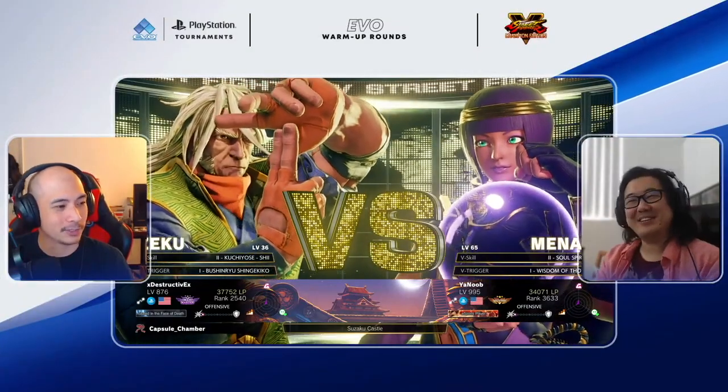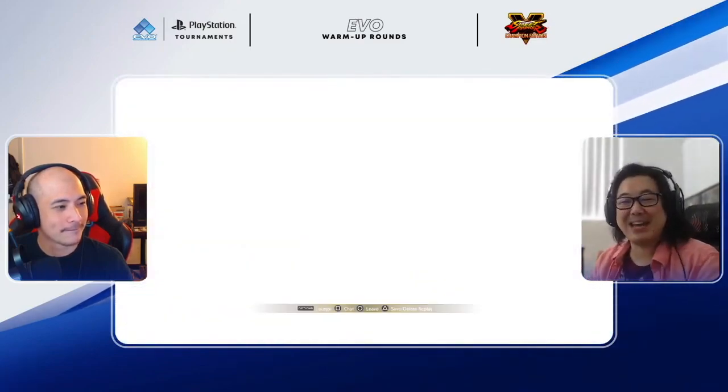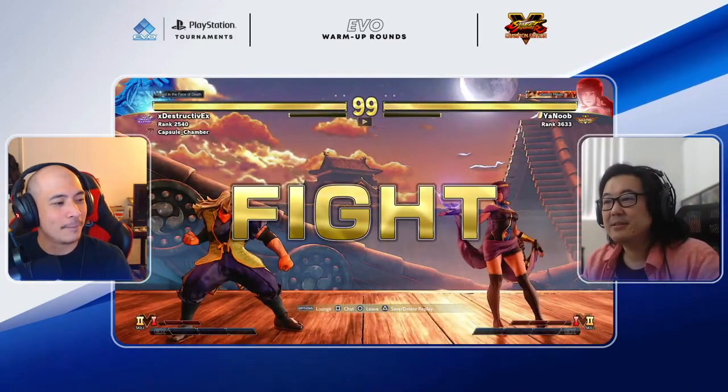V-skill 2 might be a change-up for You Noob — probably has a little more utility. Against Urien, having V-skill 1 to deflect fireballs is nice to win the zoning game, but against Zeku you're not going to get that kind of situation — it would just be for combos. So why not go for the orb dash — what we'd call the orb charge? We used to call Rose's move the shawl charge, so we'd call this the orb charge — same thematic naming scheme. Though I'll just call it V-skill 2.